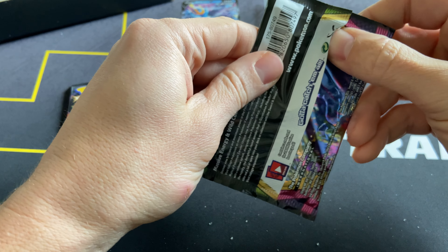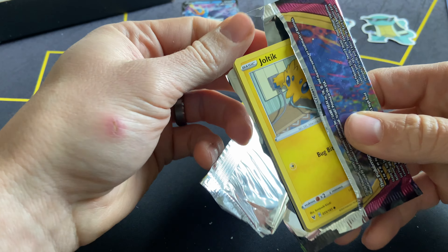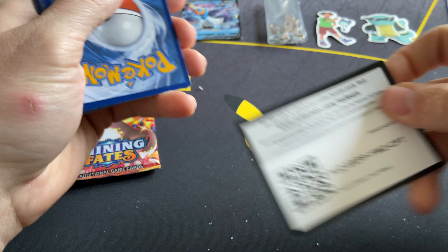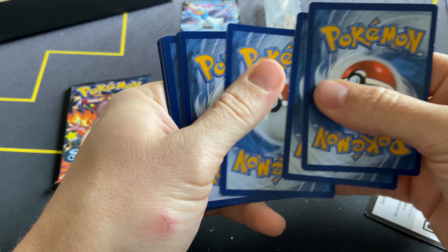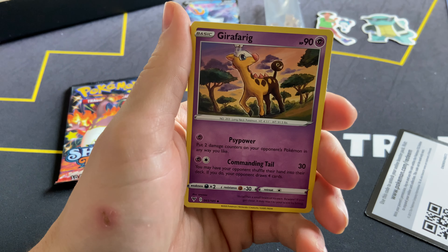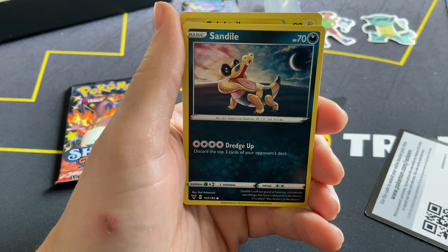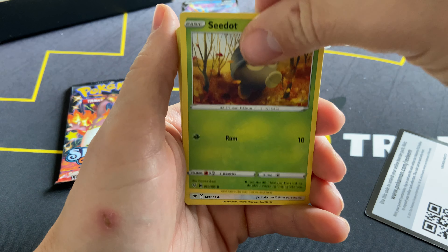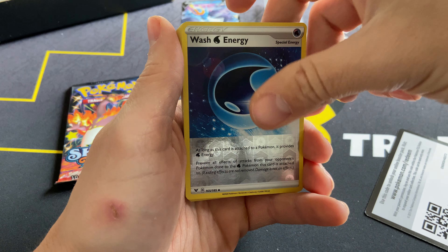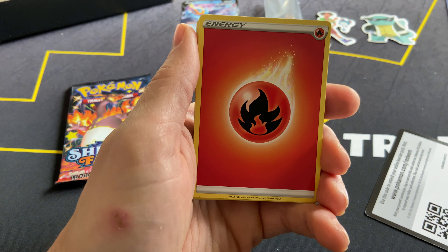Vivid Voltage — let's see if we can pull this hyper rare Pikachu, and let's see if we can pull that Charizard. There's some really big whitening on these cards. We got a Fire Energy, Memory Capsule, Girafarig, Joltik, Sandile, Dedenne, Pikipek, Mudbray, Wash Energy, and a Clefable — non-holographic.